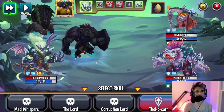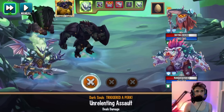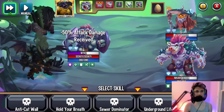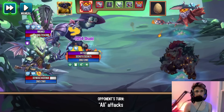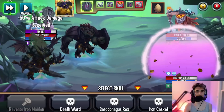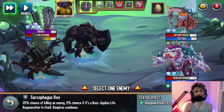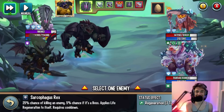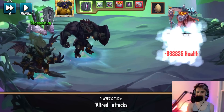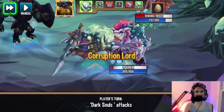I hit with Mad Whispers to trigger the universal ability, dealing some damage — though it's weak since it's dark-to-dark. The shields and damage section are active, though they can be cleansed by monsters like Jacuna High or Frozen Odds when they take their turn. Now I try the reck skill with its 25% kill chance on Boronaut.